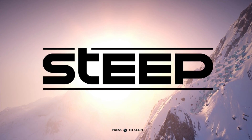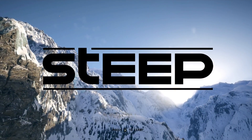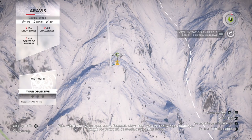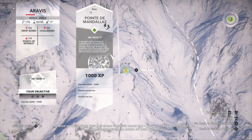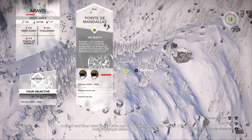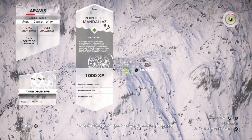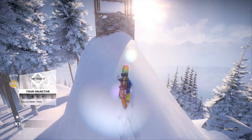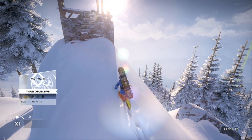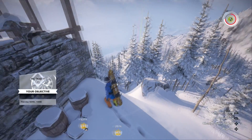This is a little bit of a difficult one to get if you don't know what you're trying to do. Here I am on the map — you can use the coordinates in the top left-hand side to figure out where to go if you have not unlocked Point de Mandalas. In this drop zone here is a little ruined building on top of this small hill.